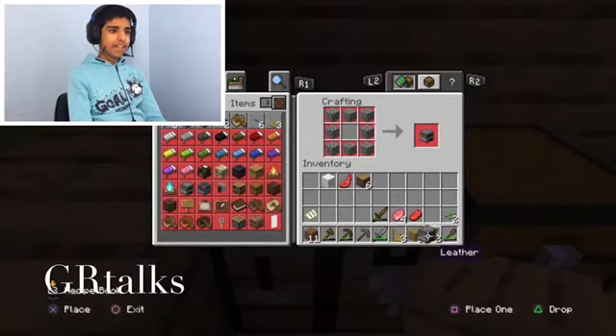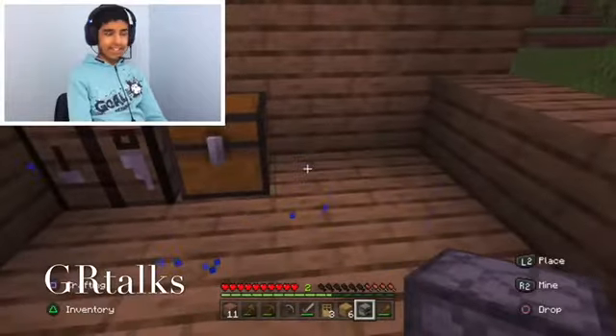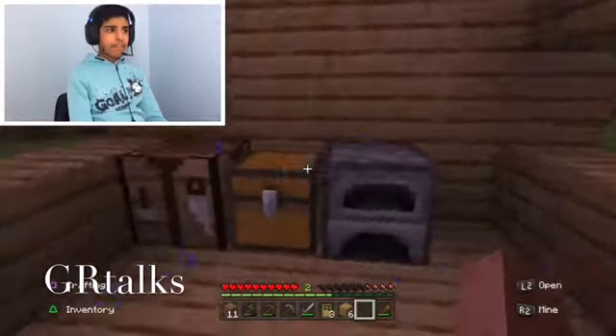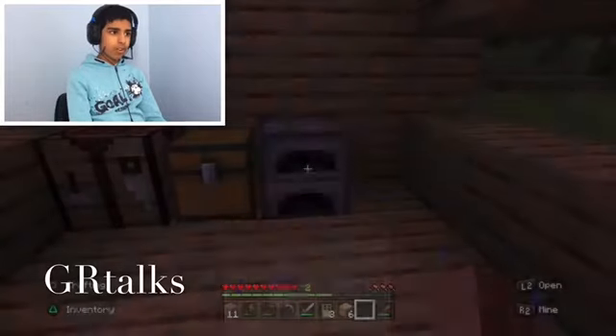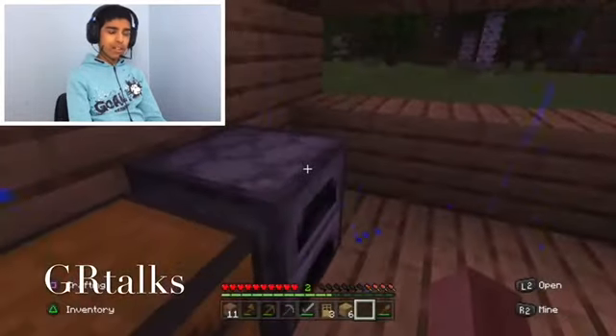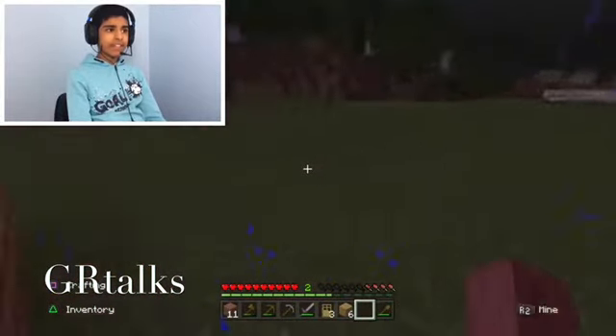Let's place the furnace next to the chest. If you press on the furnace this is what it looks like — you need fuel to smelt whatever you're smelting, and this is where you can use coal or charcoal. You might be asking: what's charcoal? Well, charcoal is something you'll need if you don't have coal.